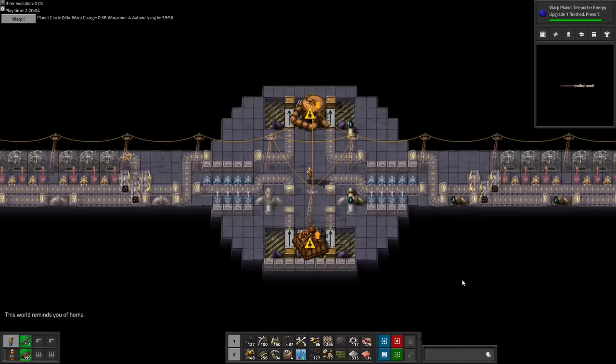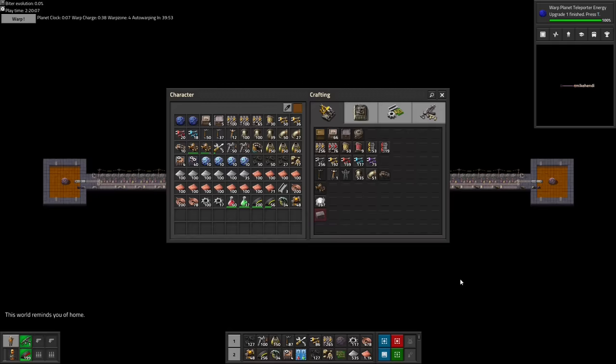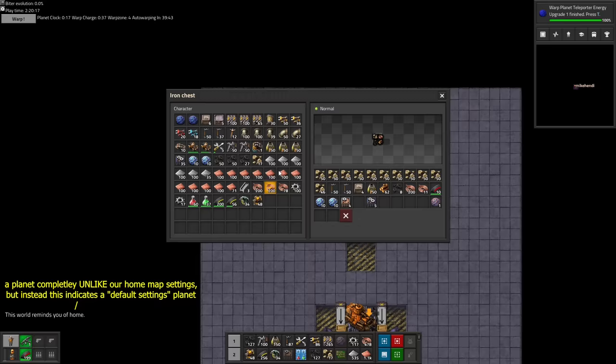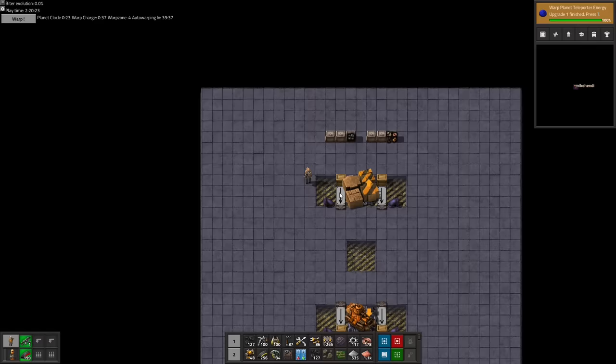So, in Warp Zone 4, we are going to focus on building up all 3 floors in our Warp Factory, while attempting to automate the inflow and distribution of resources as best as we can with the limited space we have available. We won't need to run away to build temporary bases anymore, but we still need some resources to build our Warp Factory, so we start off with the final home mining session of the playthrough.